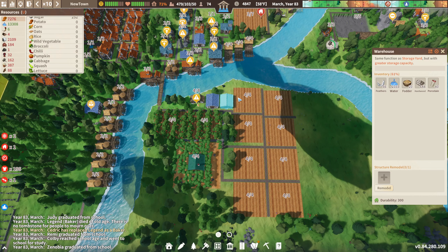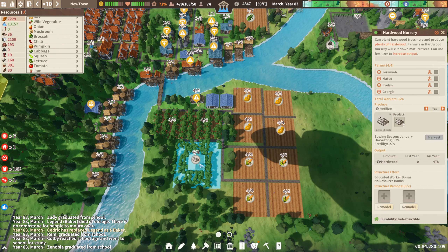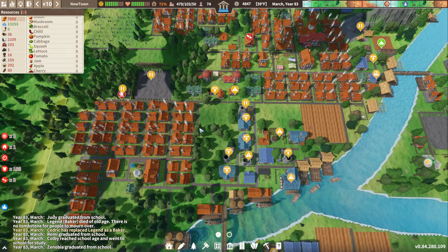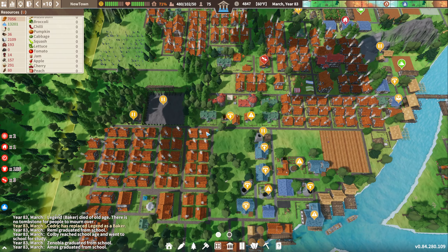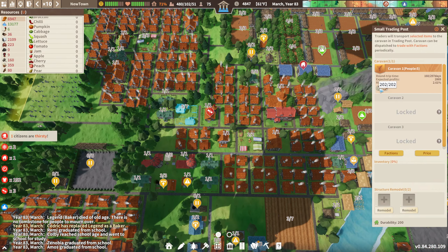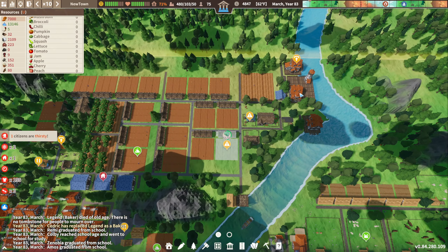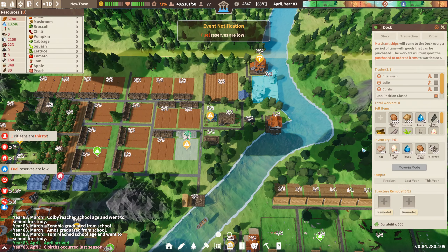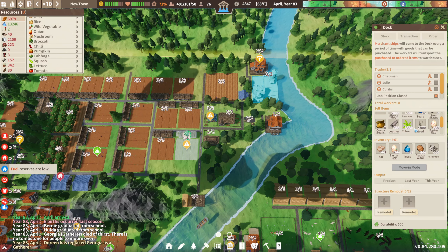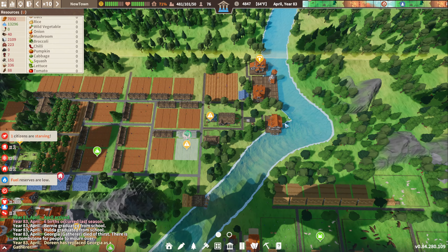Inventory is fairly full — looks like mostly hardwood, so this little hardwood factory area is working pretty dang well. The other thing we did in the last episode was we started making trade goods, and the main reason for that is we wanted a way to generate some revenue.